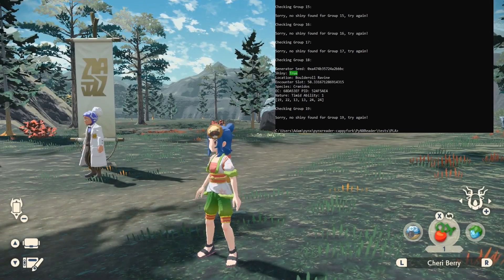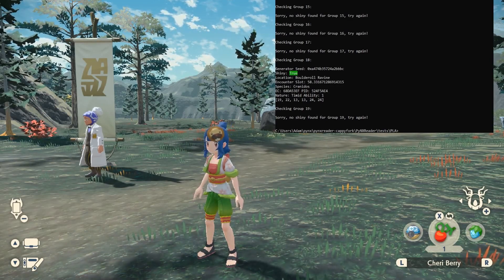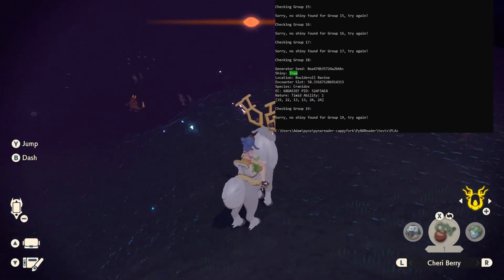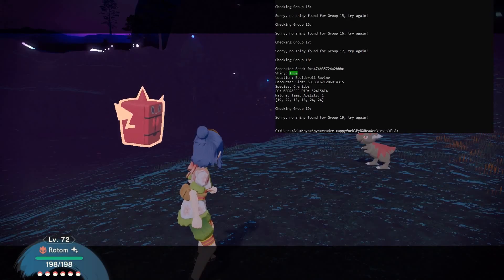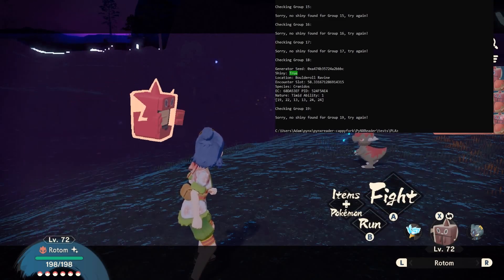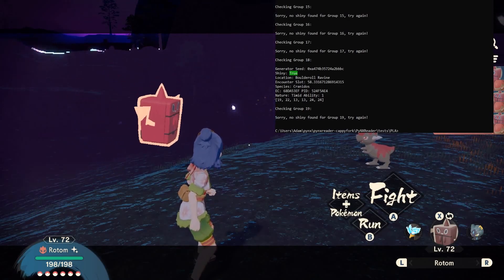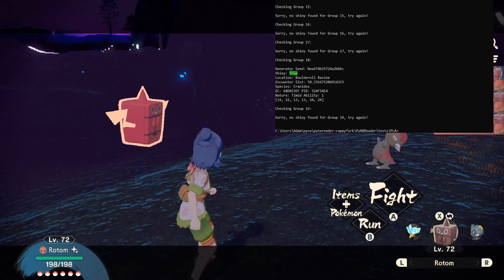Here we are — Boulder Roll Ravine, that's what we want. Let's go there. Now we're just looking for our shiny Cranidos somewhere. I heard it — there it is! Keep in mind you only get one shot at this. You cannot save, because distortions aren't saved between loads. You only get one chance. Cranidos does have a move that can kill itself, so exercise caution.